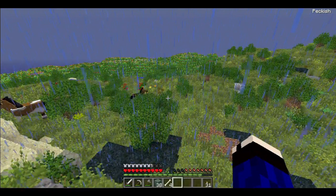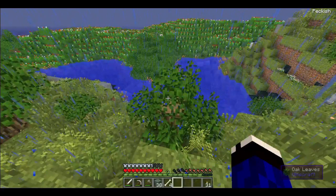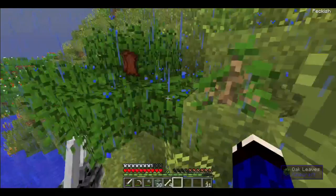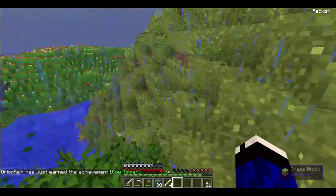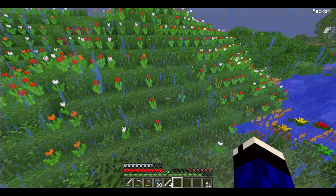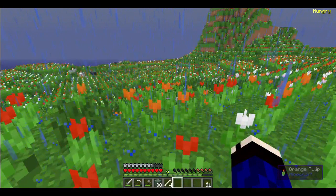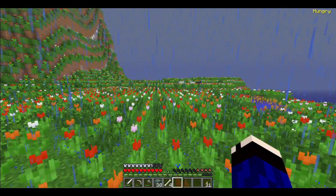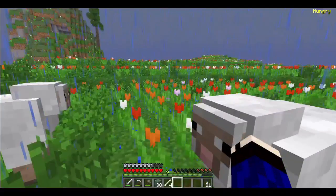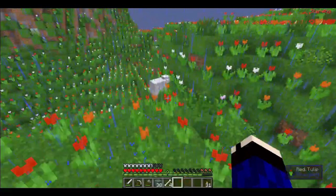What kind of biome is that? It's full of tulips. A horse died. What kind of biome is that? It's so beautiful. It's like a flower field. Yeah, no kidding - this is a flower field! Wow. I've never seen a biome like this. Hi, sheep. Wow, so amazing.